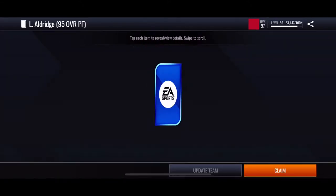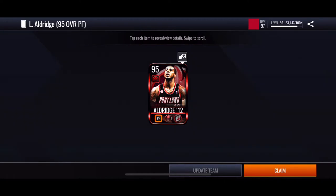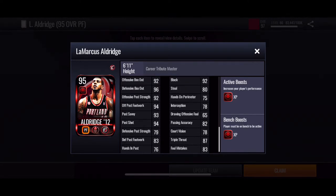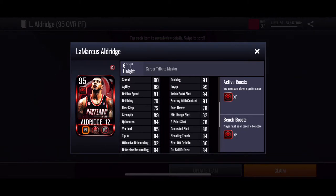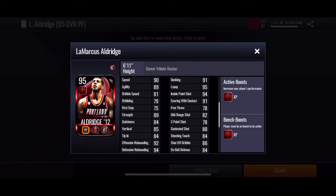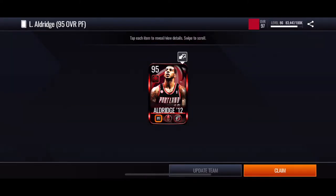Now you can't sell this card, you can't quick sell it, can't get nothing for it. So I'm stopping here — I'm not going to Parker. But let's check out these stats. Look at the speed, agility, offensive rebounding, defense rebounding — 92s. This is insane. 92 block. Blocks outs, massive post strength. Look at all these 94s and 93s. This card looks really good, so let's try him out.